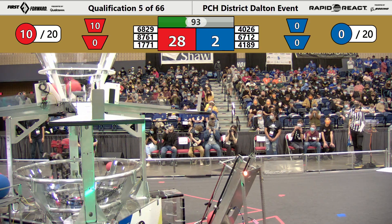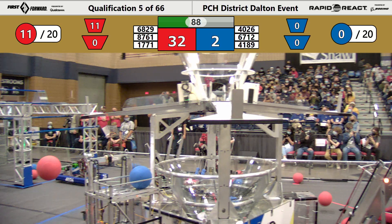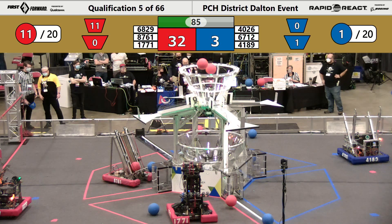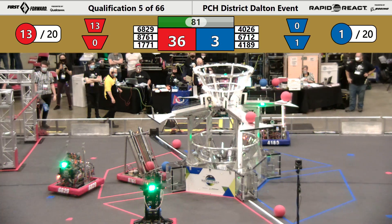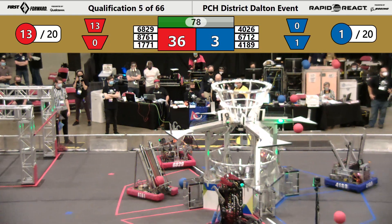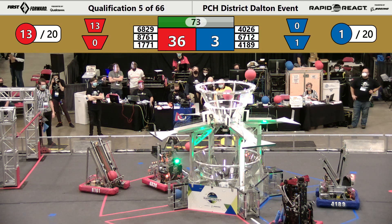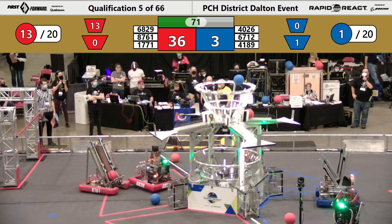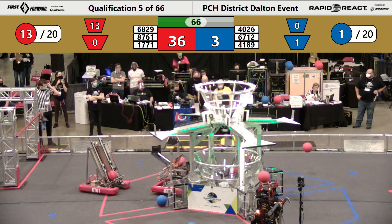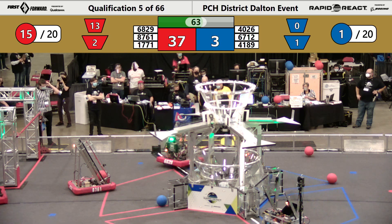That's a momentary robot there as 68-29 scores in the upper hub as well. 67-12 hanging tight on the tarmac as 40-26 Global Dynamics moves over by their hangar and the launch pad area. 68-29 Ignite Robotics crossing the center line. Now back to the tarmac as 87-61 sits just on the edge of the tarmac. 17-71 North Gwinnett Robotics scoring high, and 68-29 Ignite scoring in the lower hopper.